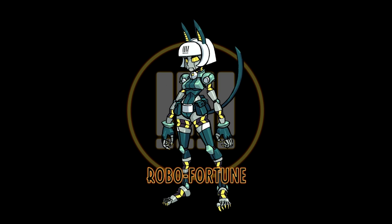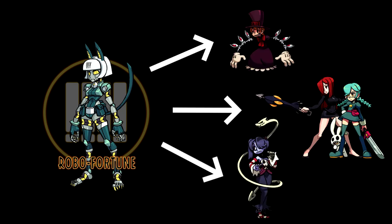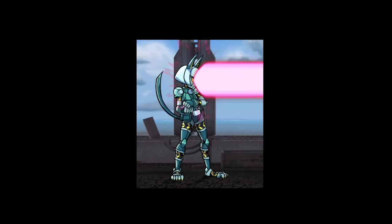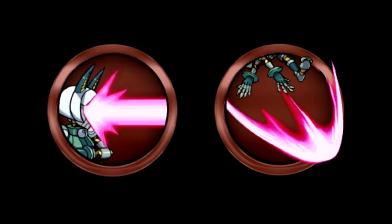Robo Fortune is one of the most interesting characters from a base stats perspective, because rather than having a specific structure, she instead takes from other characters. This ends up making for a considerable difference between variants in terms of attack and health. Outside of that, her gameplay switches between a projectile heavy approach focused on keeping distances, or a close combat one, with useful tools like recovery, meter control, buff control, and stun for good measure.